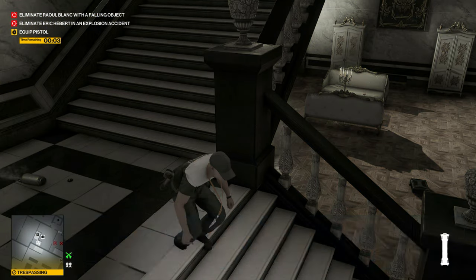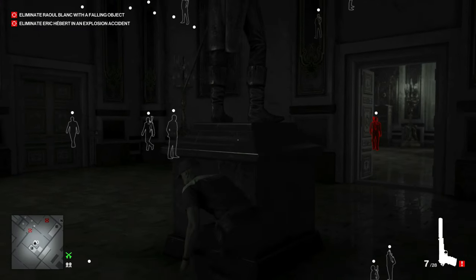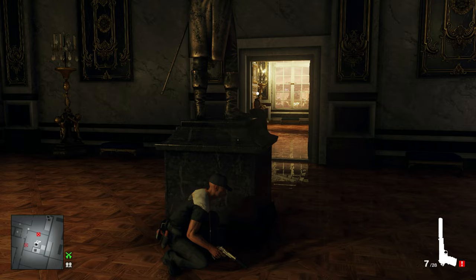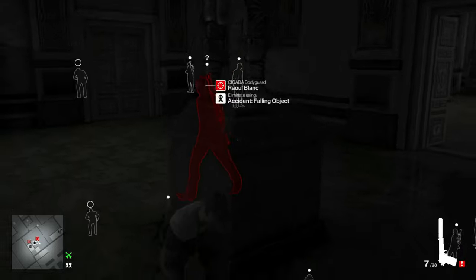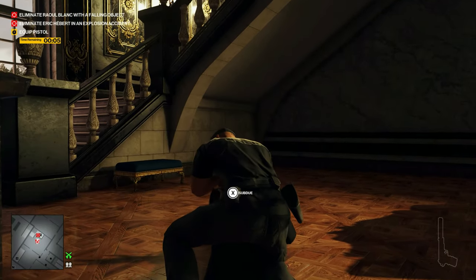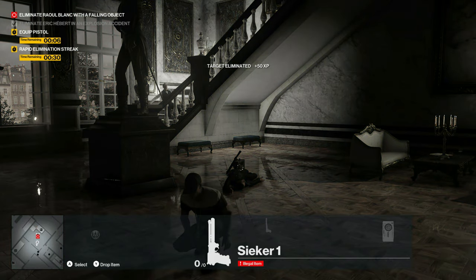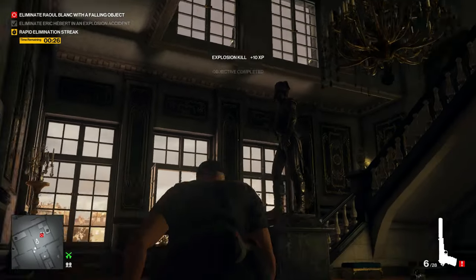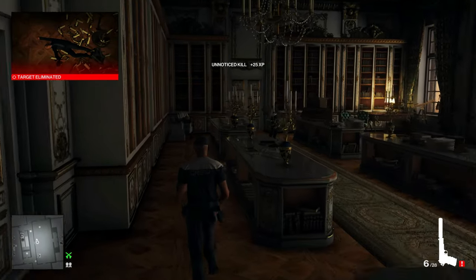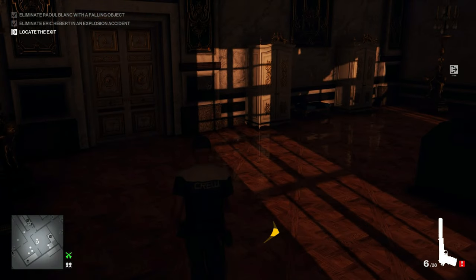Put our micro remote taser right next to our propane can — make sure you throw it and not place it so the gas leaks out. They should be meeting up in here at the perfect time. The bodyguard will be walking back in here and the auction staff guy will be coming back downstairs. The auction staff guy isn't quite where we need him to be, so let's go ahead and knock this guy out really quick. Now blow up our micro remote taser and propane tank combo. And now let's shoot the chandelier chain — and there we go. Try to get out of the way of those guards coming in as fast as possible after they hear that explosion. Now we can run down to the cellar exit just like usual.